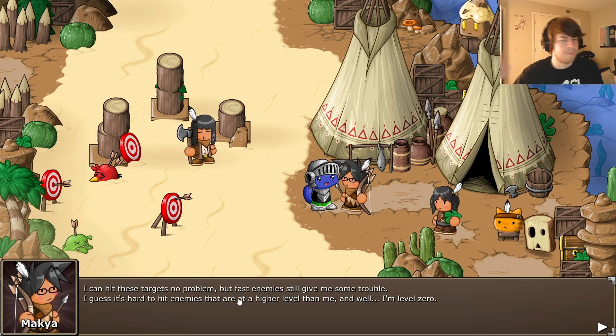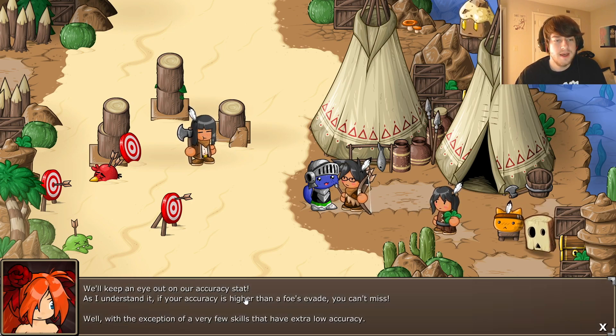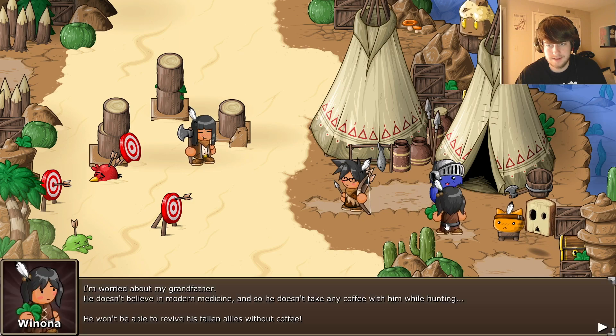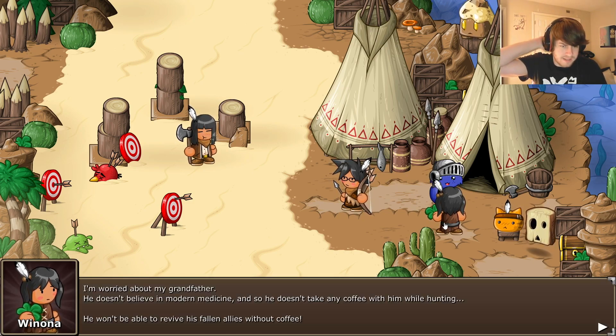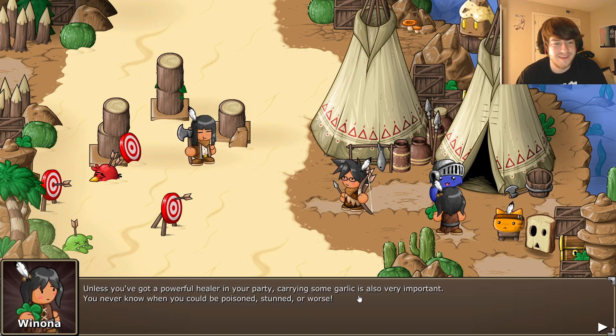Can hit these targets no problem but fast enemies still give some trouble - it's hard to hit enemies that are a higher level. Flying enemies tend to dodge attacks quite well; sniping skills come in handy. We'll keep an eye on our accuracy stat - if your accuracy is higher than a foe's evade you can't miss, with very few exceptions. Let's grab some sushi. An NPC is worried about their grandfather who doesn't believe in modern medicine and doesn't take coffee while hunting - he won't be able to revive fallen allies without coffee.